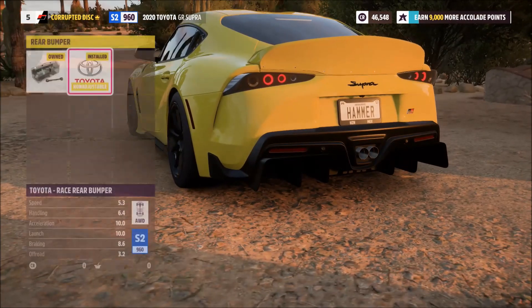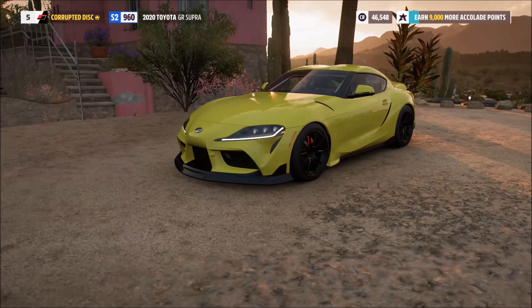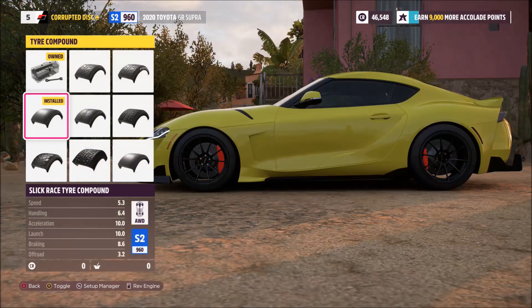For this one you want the 6.1 McLaren F1 engine swap — that gives you the most power. I would recommend not fitting any crazy wings or body kit because there's a massive drop in performance.